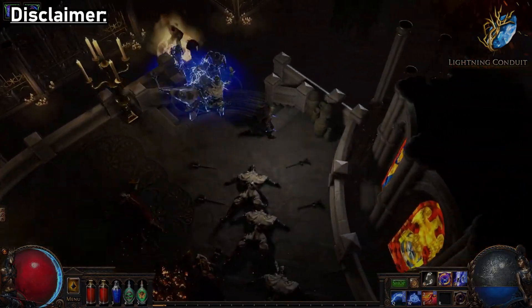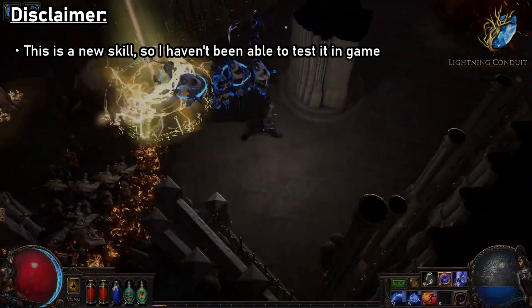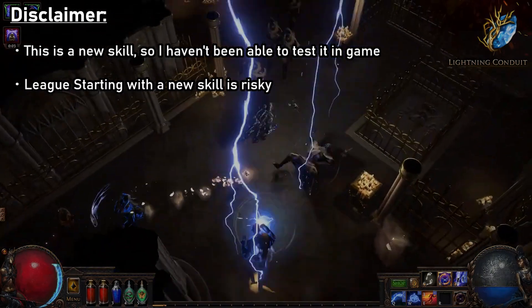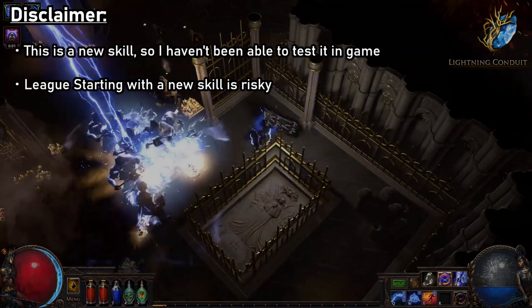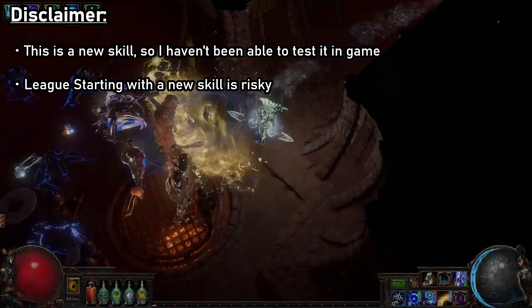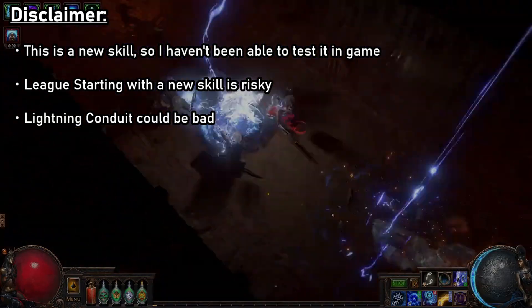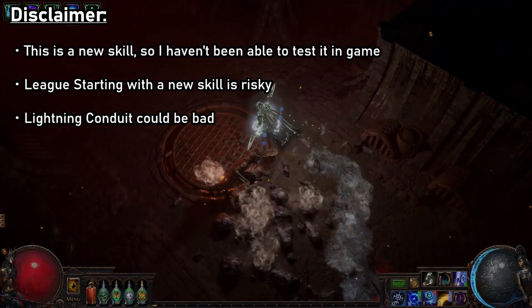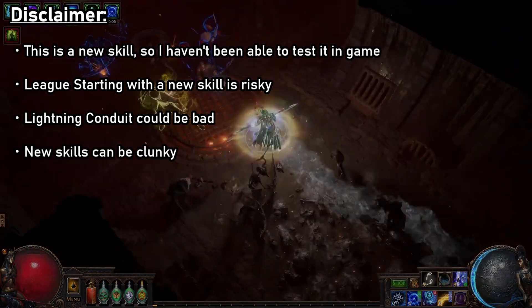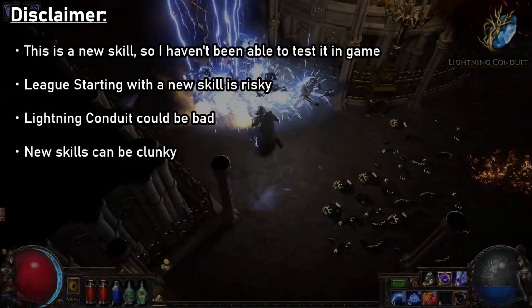Unlike my regular build guides, this has not been tried and tested in-game, as Lightning Conduit is a new skill being introduced this league. Attempting to league start with a new skill like Lightning Conduit is very risky. Often times a skill will sound good on paper, everything looks great in Path of Building, but you get in-game and realize it just doesn't scale as well as you thought it would, or perhaps the actual skill mechanic itself is incredibly clunky or buggy to play.